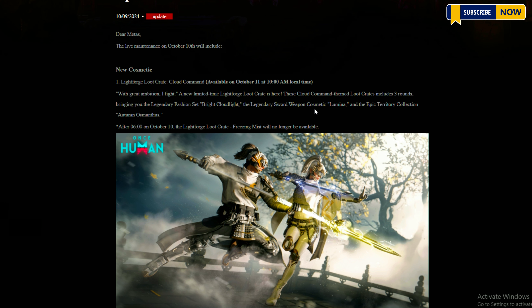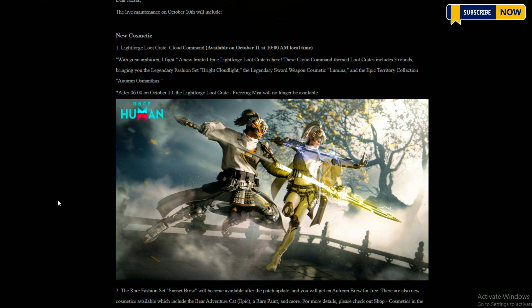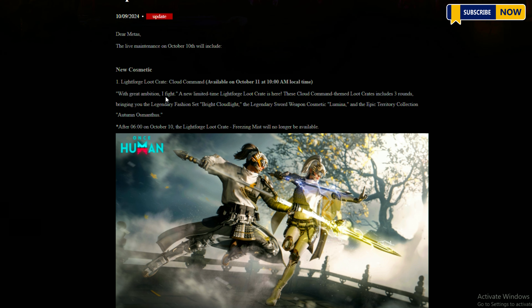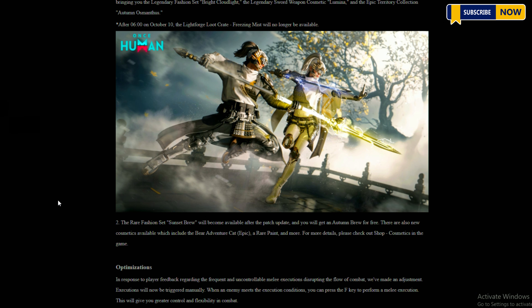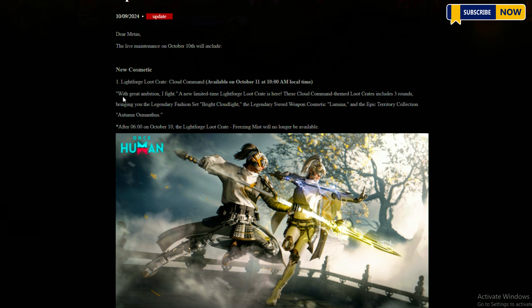Optimizations: in response to player feedback regarding the frequent and uncontrollable melee executions disrupting the flow of combat, an adjustment has been made. Executions will now be triggered manually — when an enemy meets the execution conditions, you can press the F key to perform a melee execution. This will give you greater control and flexibility in combat.